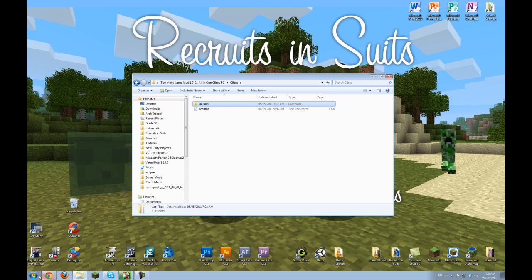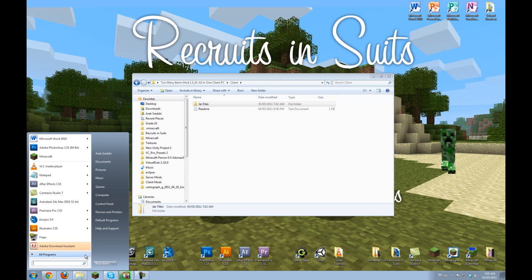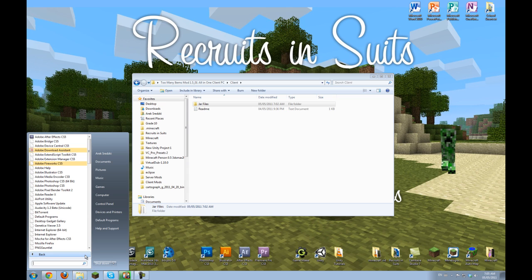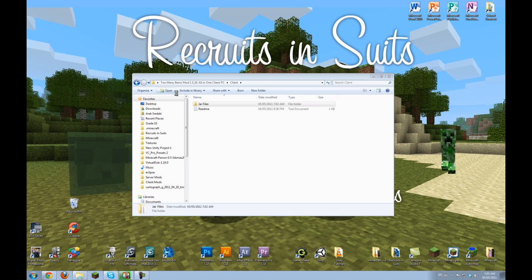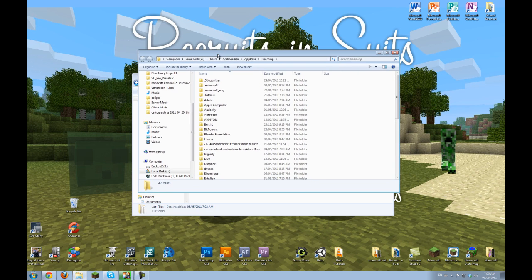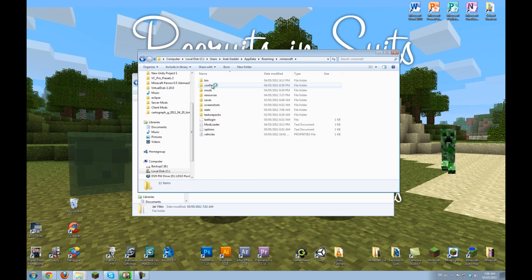So what we're going to want to do first, after you've installed WinRAR, is go to your start menu, type '%appdata%', and press enter. This will open a brand new folder that's normally hidden. Click '.minecraft' — it should be near the top — and now you're in your Minecraft folder.